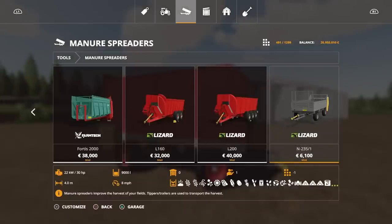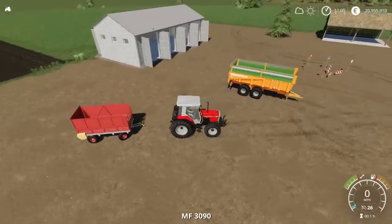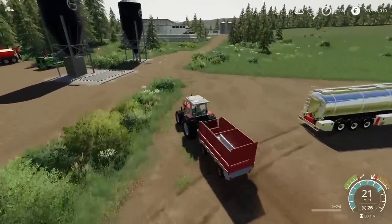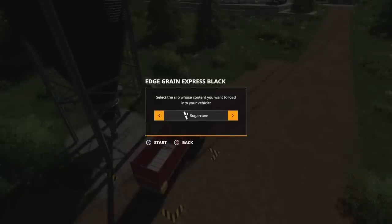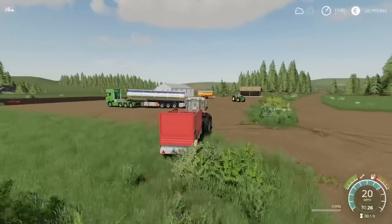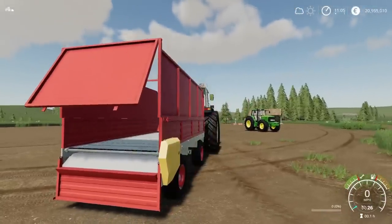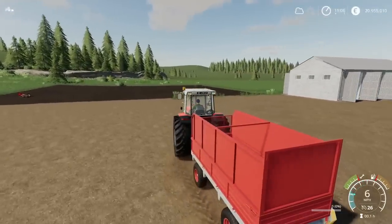As a silage trailer it will only do forage — I thought that would probably be the case. Testing it, it accepts chip, silage, straw, grass, sugar cane, hay, and chaff — so forage only in the silage configuration. There's also a nice unload animation: it opens the bottom flap, then the top flap, and then the belt and the actual floor bed moves. That's the Lizard N235-1 by Borsuk and Kopi.